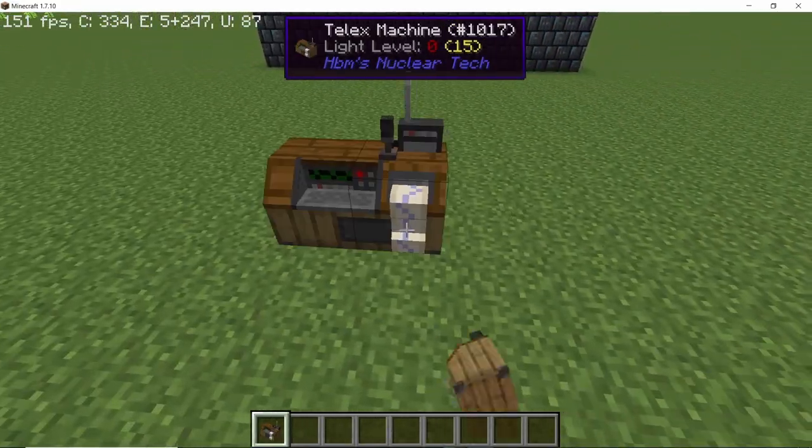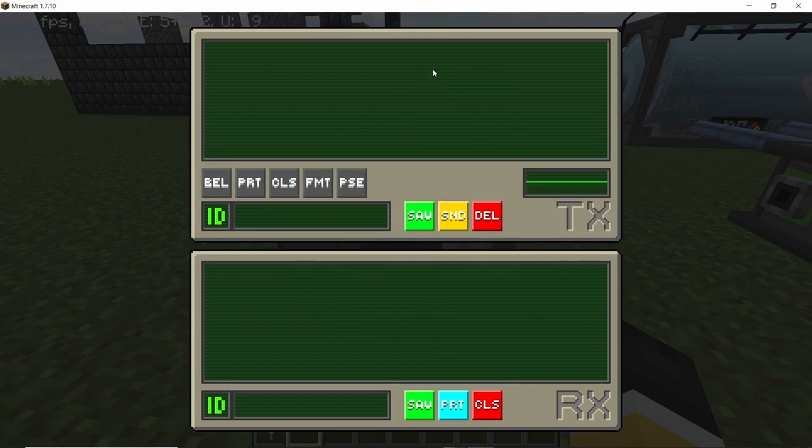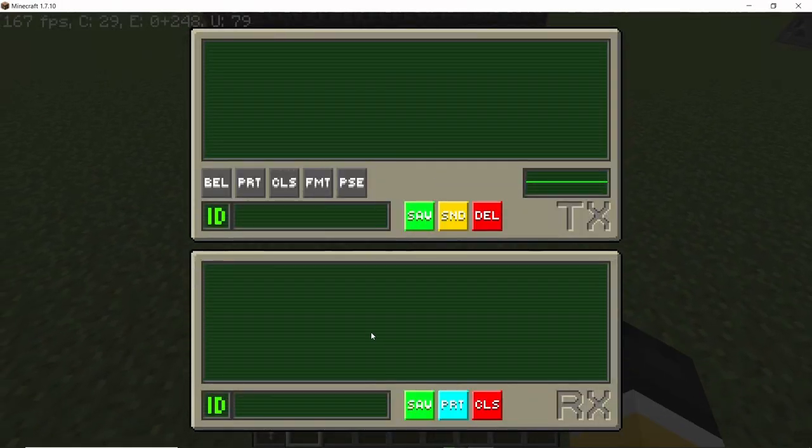Next up we have the telex machine. This one is used for communication and doesn't require any power or redstone. The top portion is the sending portion and the bottom one is the receiving portion, and we need to set frequencies here.